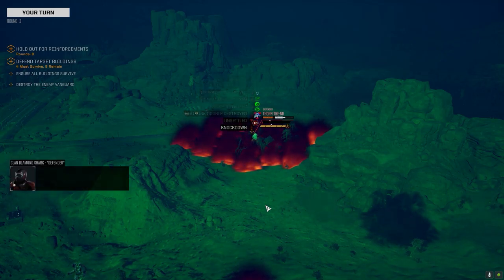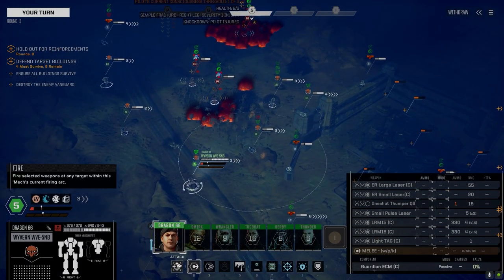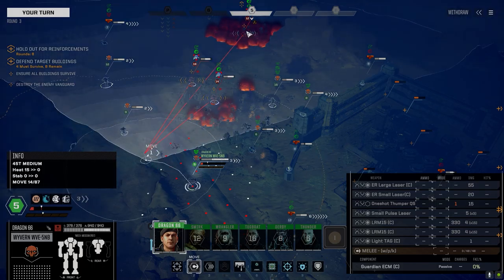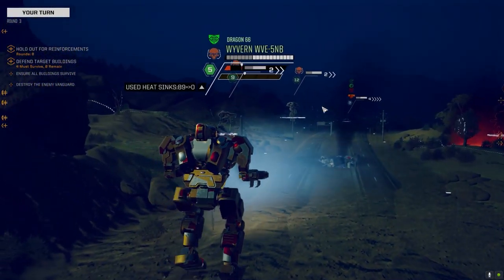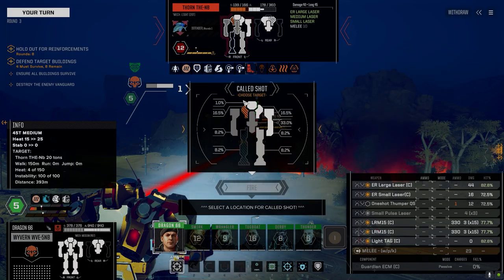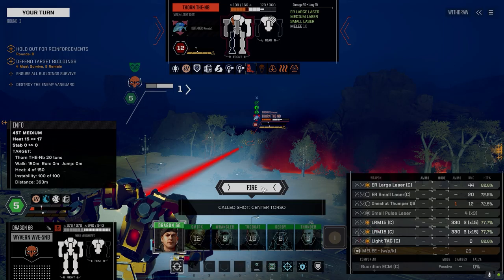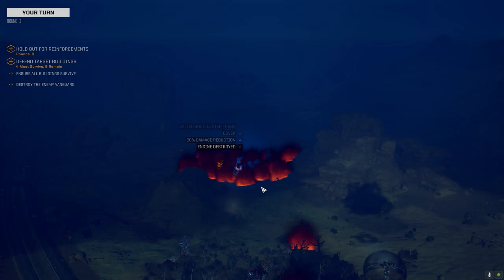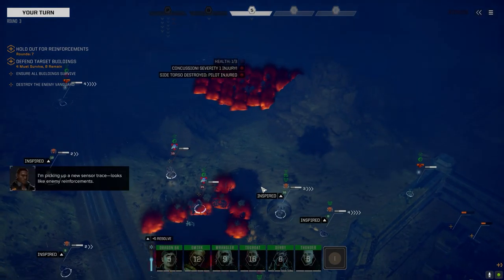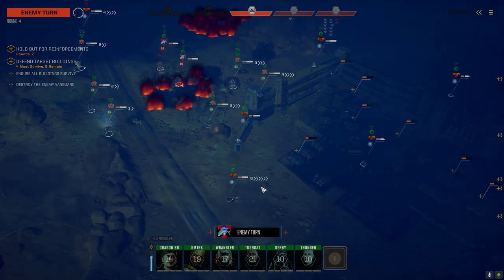We could theoretically get the kill on him next turn, but he's not the main concern. Should we try for it now? That's a pretty good chance to hit — let's try for it now. I want to give them a little more line of sight to the buildings so hopefully they don't shoot at me and I can just focus on their backs. Drop a little heat — that should be more than enough to kill this guy. Three down in two turns — not bad. Enemy reinforcements are dropping in back there.